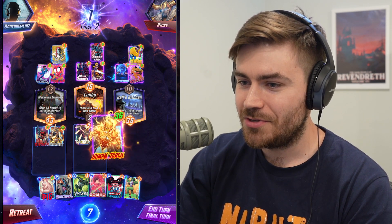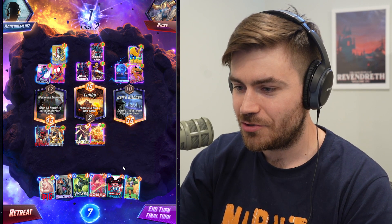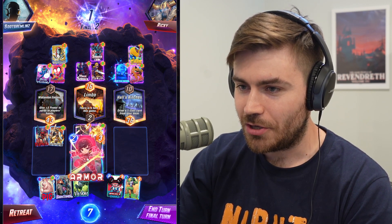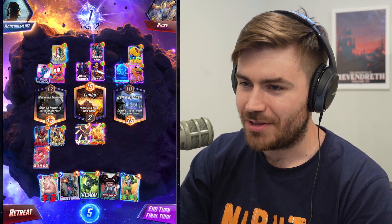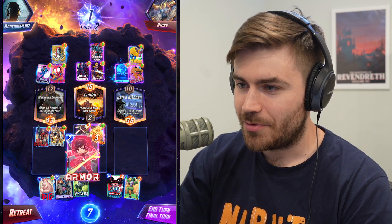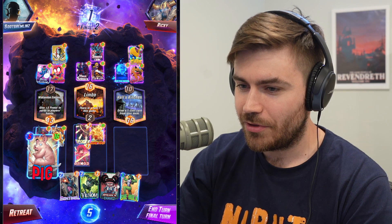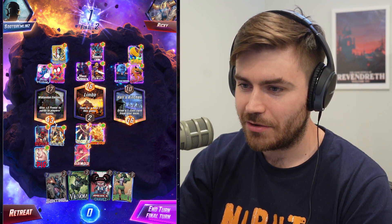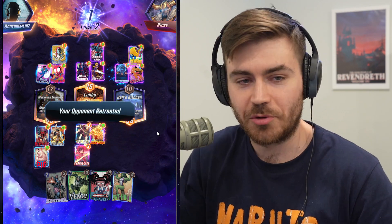I'm going to move Human Torch here just in case they try to do anything to it, and I'll also drop Armor here — I definitely don't think they play Shang-Chi. And then I'll follow it up with maybe the Red Skull here. That should be enough to win. Our opponent retreated — of course, there's nothing that they could have done.